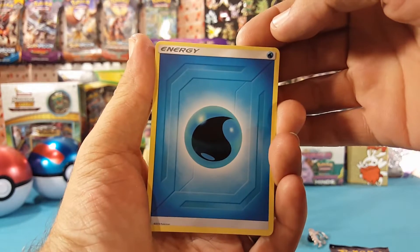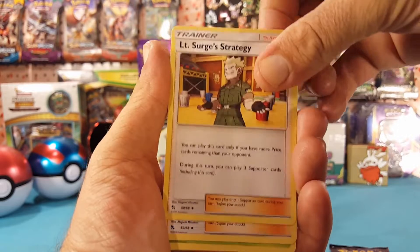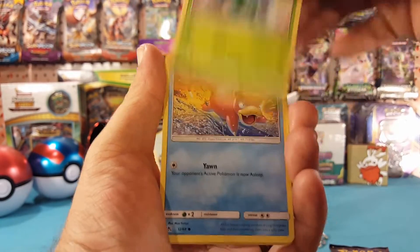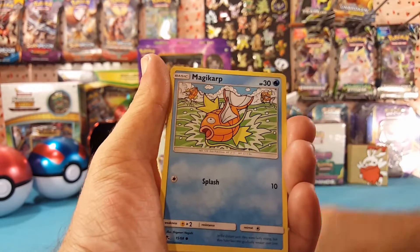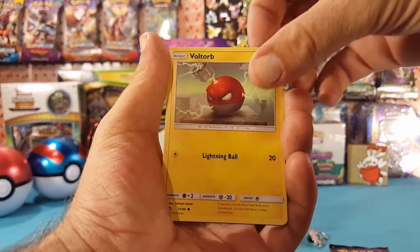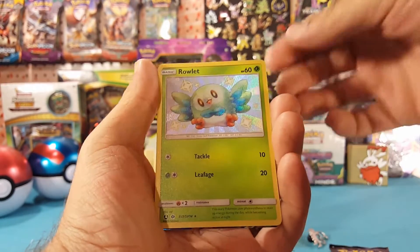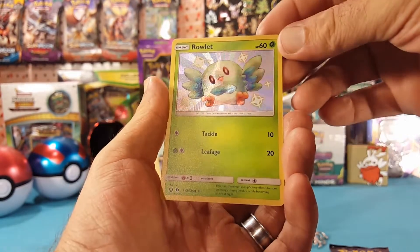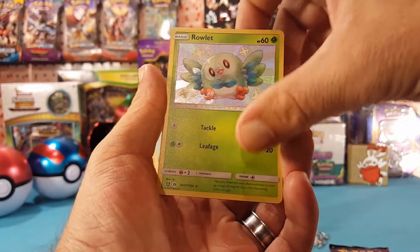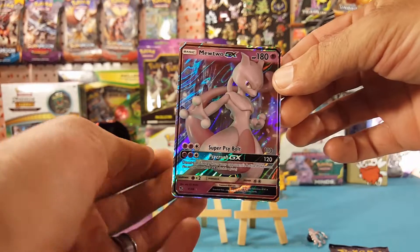We have Water Energy starting us off, Lieutenant Surge's Strategy, Misty's Determination, Scyther, Slowpoke, Magic Heart Pikachu, Volt Orb, Coughing. Our reverse is a shiny Rowlet — textured holo, very nice — and our first rare is a Mewtwo GX, very nice.